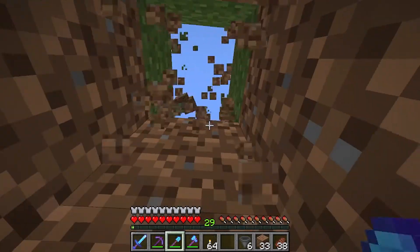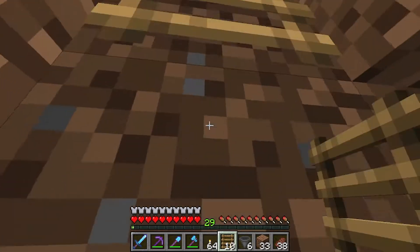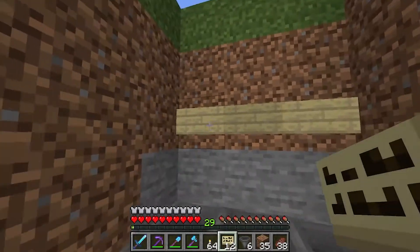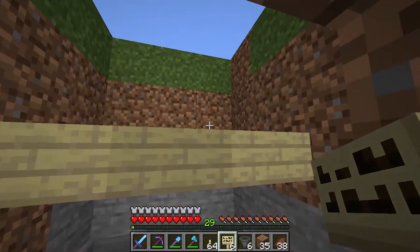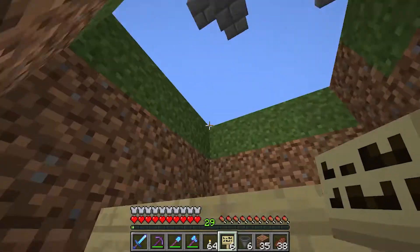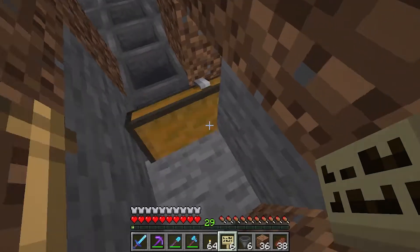Now we need a way out, so we're digging our way out and using ladders to get out of here. The next thing we need is to place some signs, and at the end we will be placing lava on top of the signs — don't worry, the signs will not burn. The iron golem will try to protect the villager, attack the zombie, fall down into the lava, burn up, and all the drops will be collected by the hoppers so we can collect everything inside the chest.